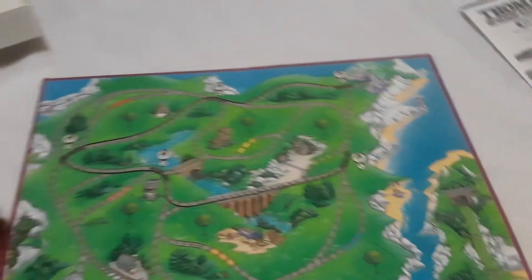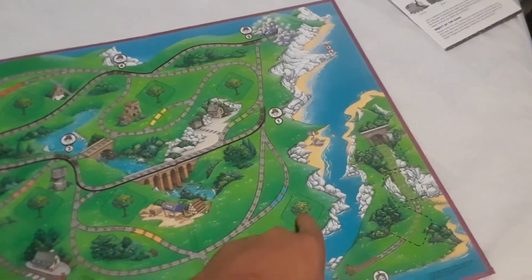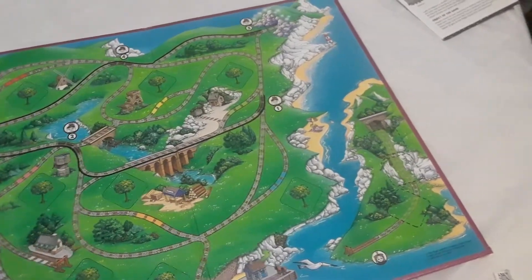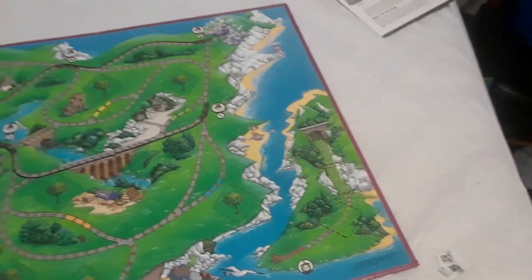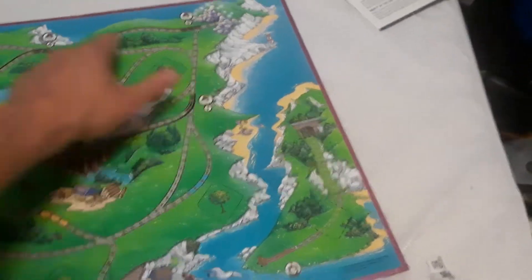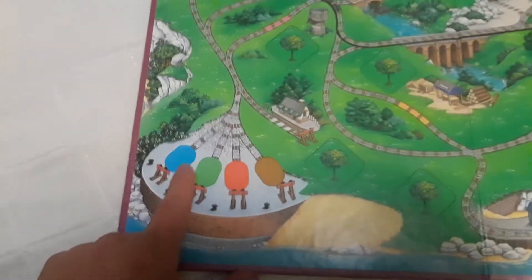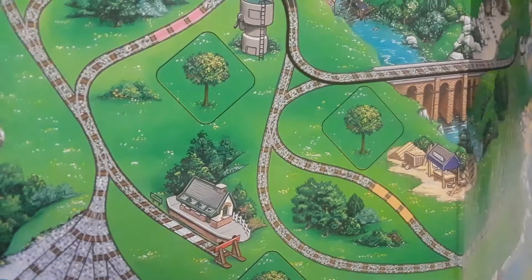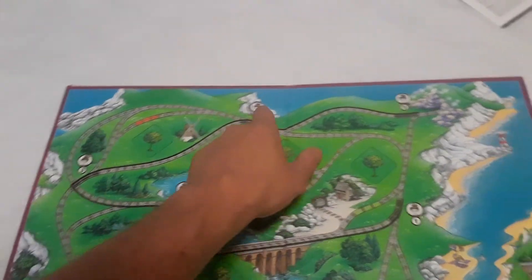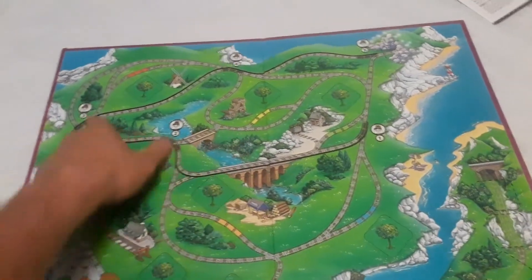Let's take a look at the board. You've got missing track, there's where the different players start, those are the three missing track pieces. Here are the different green spots that you land on — I guess you get to flip and look under the guard. Here's where the four different players start, and here's where the bad dude goes — he's trying to go around the board too.